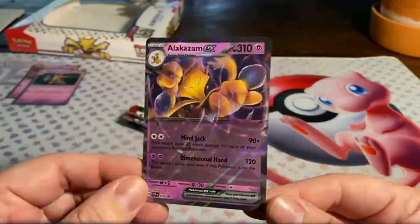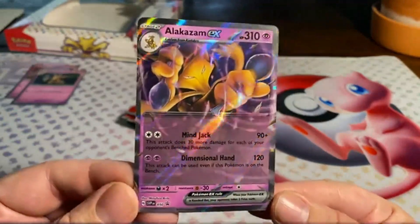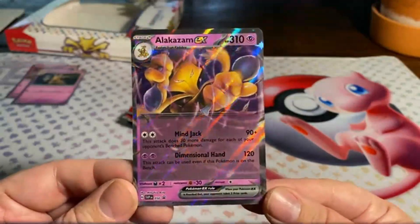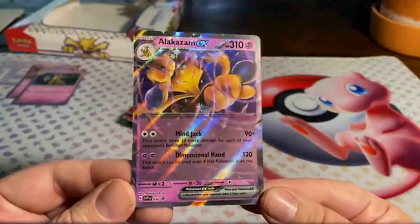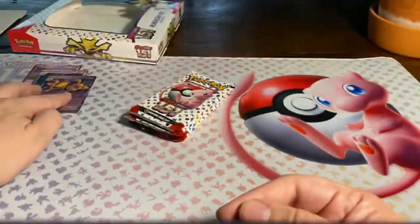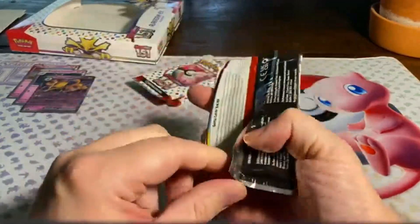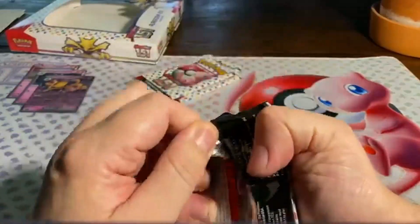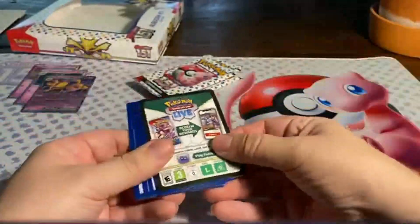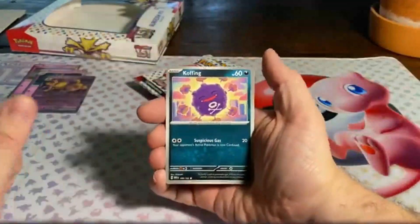And we have Alakazam EX: 310 HP. Mindjack does 90 plus damage, and this attack does 30 more damage for each of your opponent's Bench Pokémon. And then we have Dimensional Hand for 120, and it can even be used if this Pokémon is on the Bench. All in all, Alakazams have been underpowered for a very long time. I would really like to see a meta-defining deck with Alakazam. Maybe I can make it — who knows?